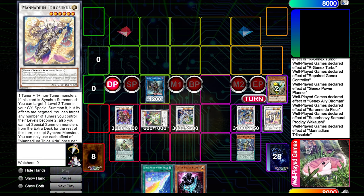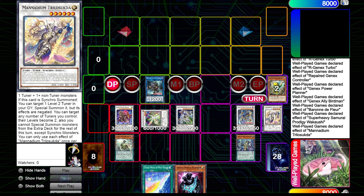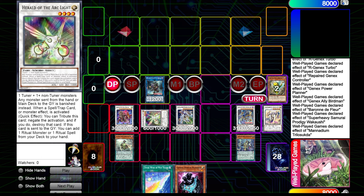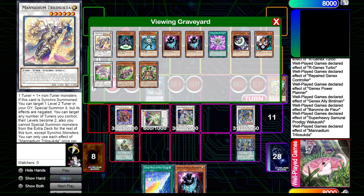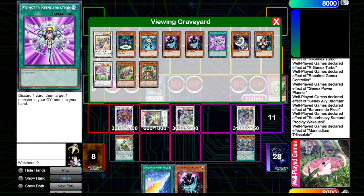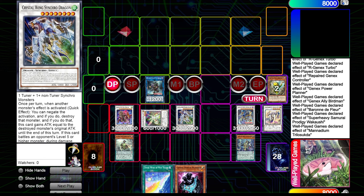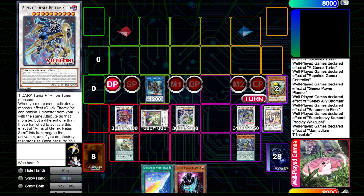I thought Trillascuda could go into Crystal Wing, but now I know you can only go into Visas Amritare from this. So we end up with one, two, three negates plus the counter trap. We have every attribute in grave except Water — so if you're playing Mermails or Deep Sea, pop off I guess. But three negates with Return Zero is really great and really interesting. I think there's a lot more that can happen from this.